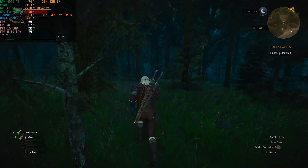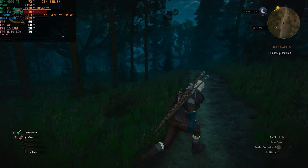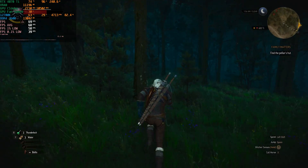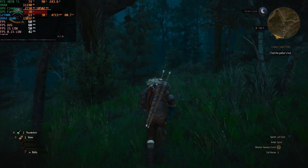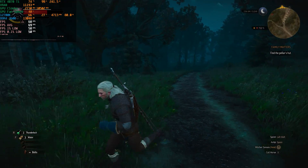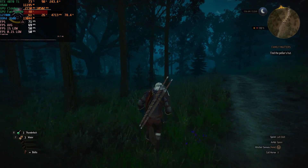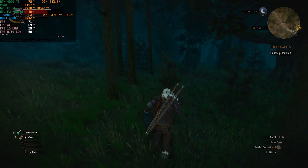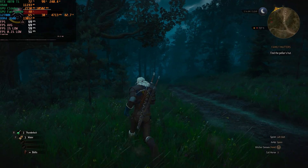With DLSS Quality and frame generation enabled, we went from 50 to around 70 frames per second — percentage-wise that's a big jump. We can now actually play this game at a steady 60 fps. The frame time graph is very smooth and flat, and input latency is acceptable — especially for a game like The Witcher 3 where high latency isn't as critical. At 4K with RT Ultra preset, no ray tracing, DLSS Quality and frame generation, we had an average of 69 fps, one percent lows at 59, and 0.1 percent lows at 51.